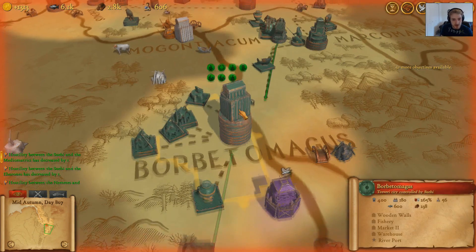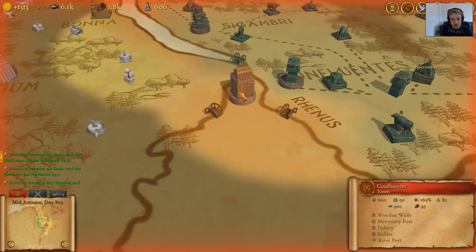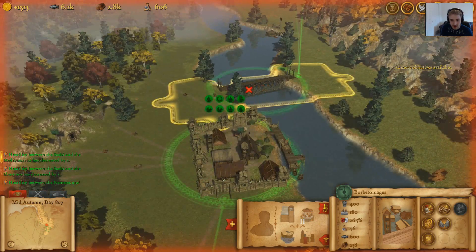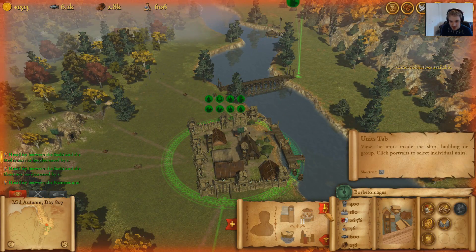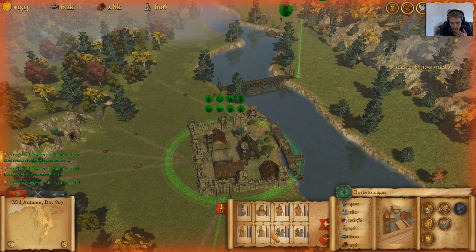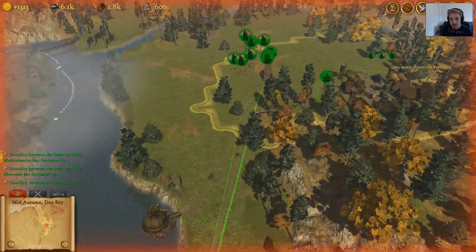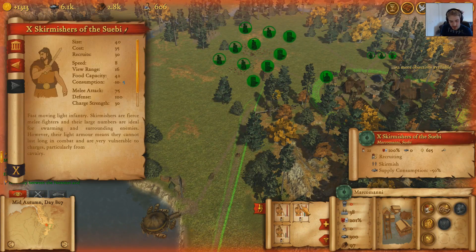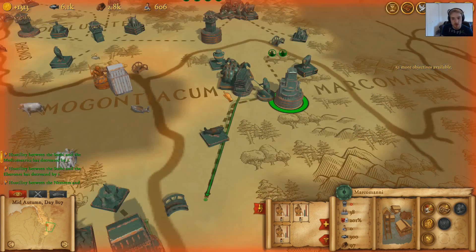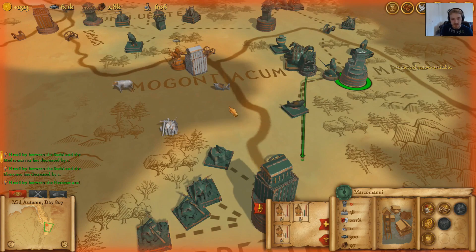We need spearmen, we need javelineers, we need horsemen — all of these soldiers native to these lands need to be built so that we can actually heal them there. Otherwise they do get healed if there's a connection, though I'm not 100% certain some of them are fully healed. All you should need is a connection to their home city, and there is a connection, so it should be fine.